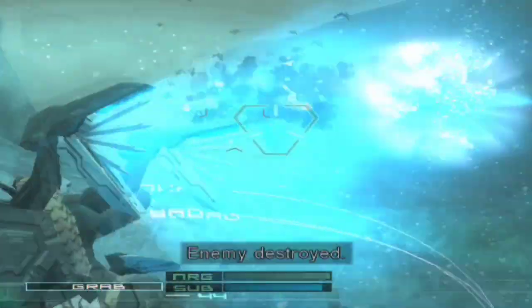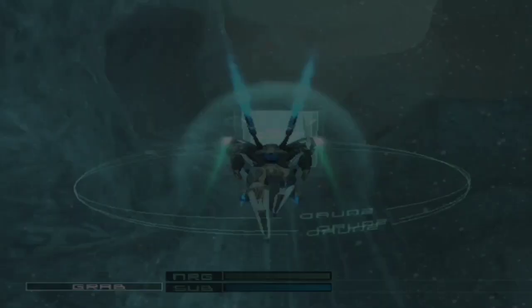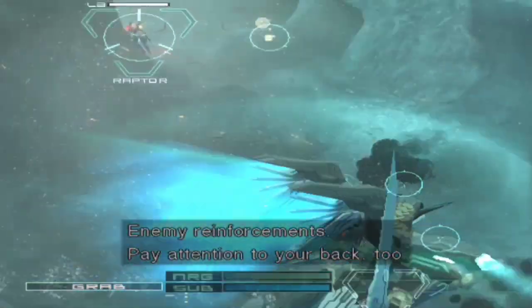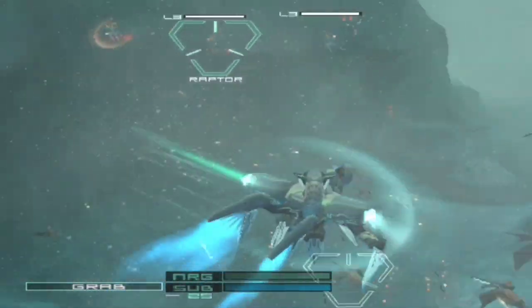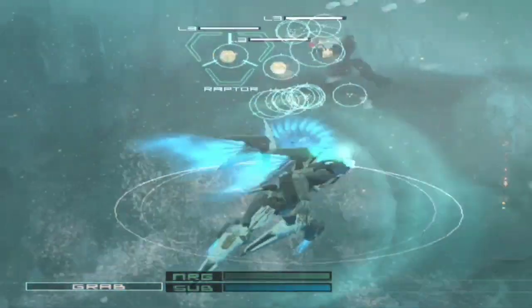Raptor destroyed. Enemy destroyed. Enemy reinforcements. Pay attention to your back duty. To switch lock-on targets, use the L2 button. Bird attack. Enemy finish. No damage.